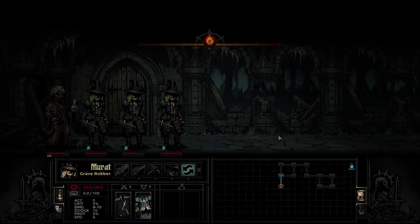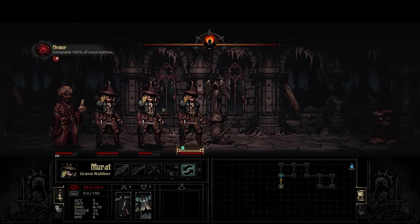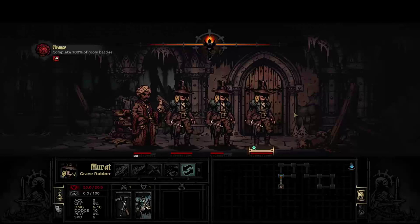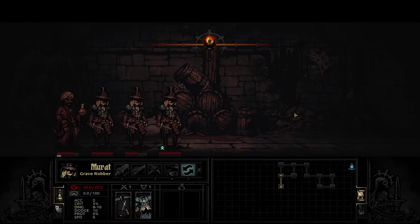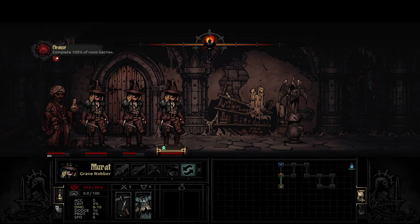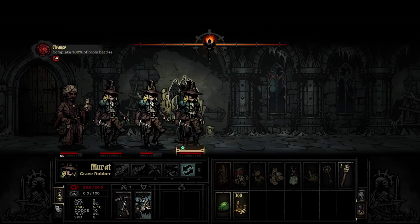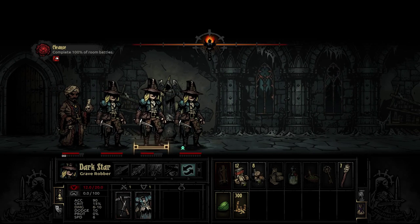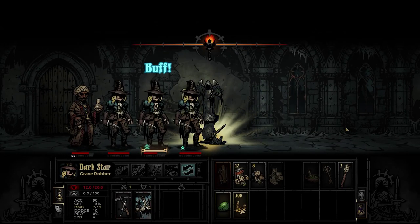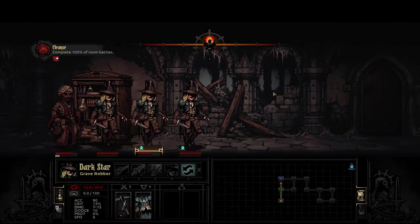Let's move back. I've got to get this rhythm down on when I should try to activate dodge. Because again, it's the one disadvantage of the grave robbers — not super durable. They don't have a ton of hit points.